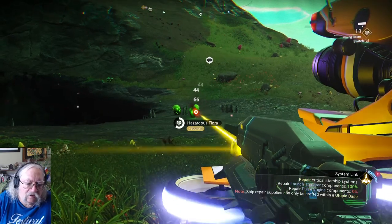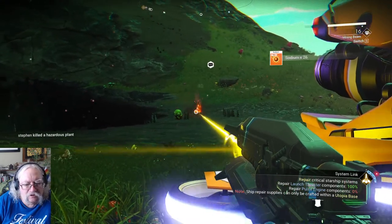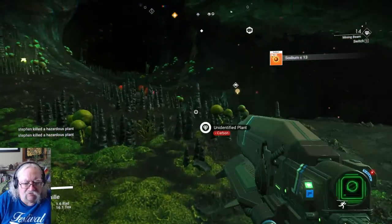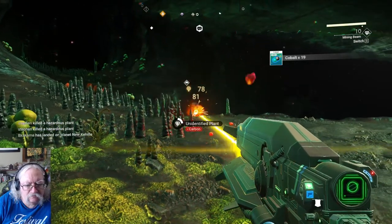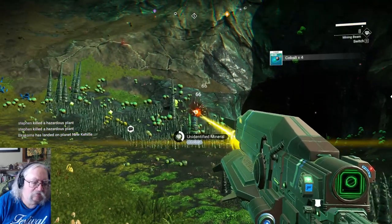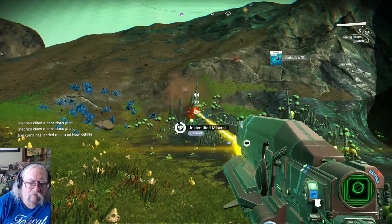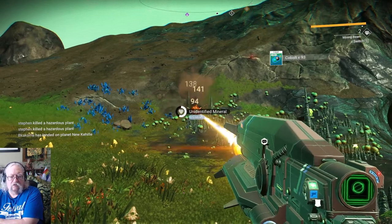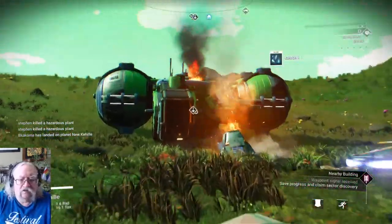I'm going to gather the sodium and the oxygen there, and while I'm right at this cave I'm going to gather the cobalt — I can use that to make batteries if I need to. I don't think I even have the recipe for batteries yet. Let's get into that ship and repair it.